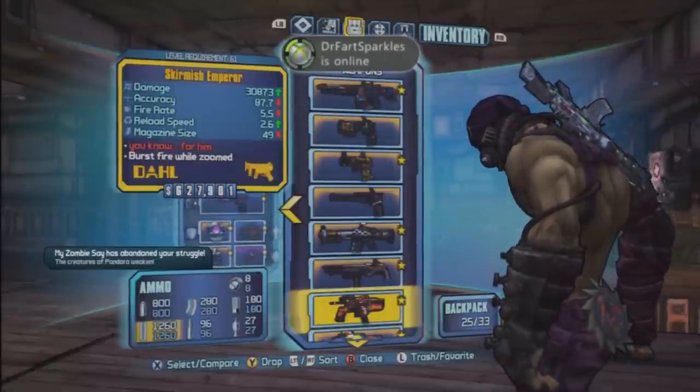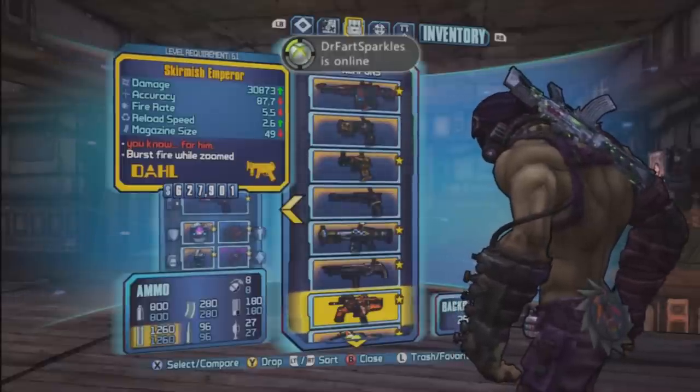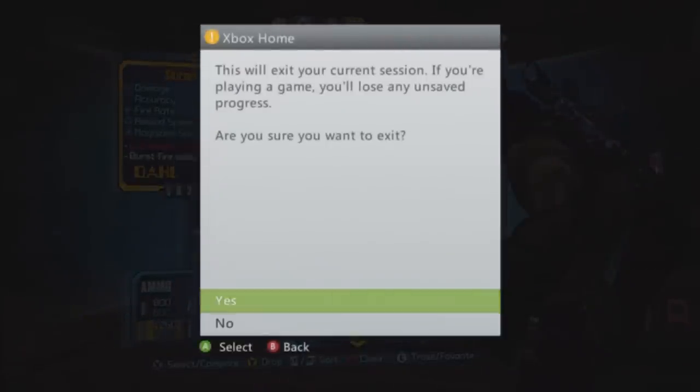You're gonna go to the Xbox button or PS3 button, press it, and you're gonna want to go ahead and dashboard.